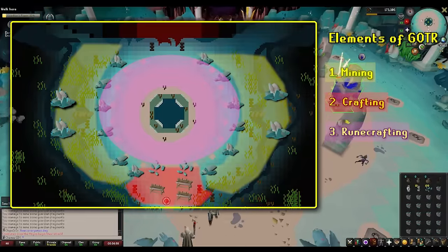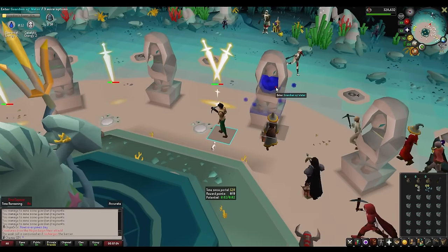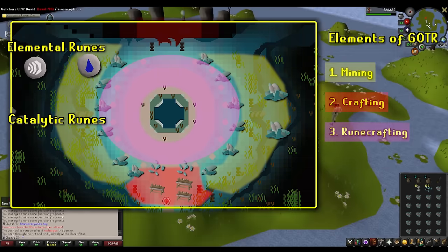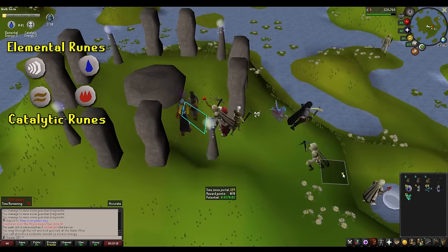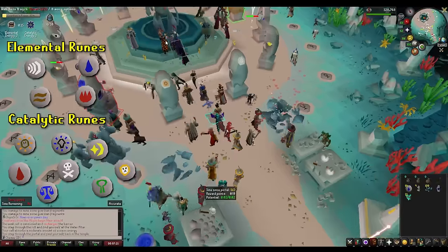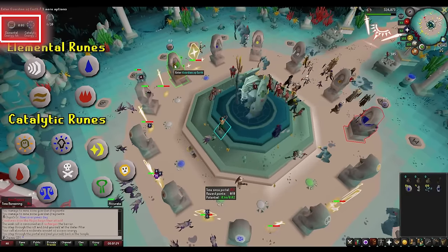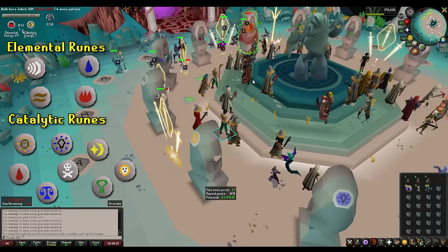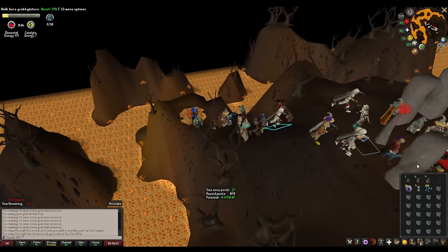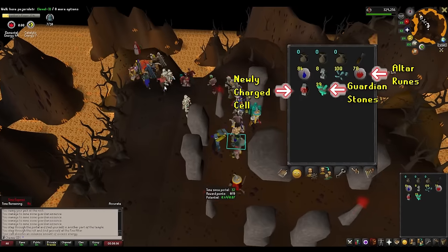Number three: the runecrafting element. You have your guardian essence and you're ready to runecraft. The runic altars are broken up into two categories: elemental and catalytic. Elemental has air, water, earth, and fire. Catalytic has mind, body, cosmic, chaos, nature, law, death, and blood. At any given time during the minigame, two of these altars are open for players to enter — one elemental, one catalytic. These altars change every 20 seconds on a random rotation. All you need to do is enter the altar and runecraft the essence you have. For every one essence, you get one guardian stone and the runes of that altar. If you have an uncharged cell in your inventory, it will become charged with the energy of that altar.